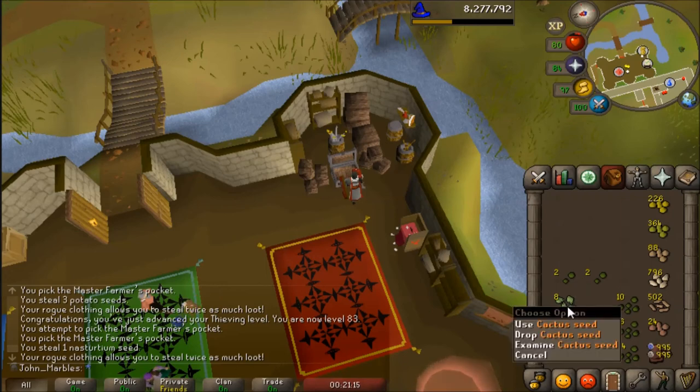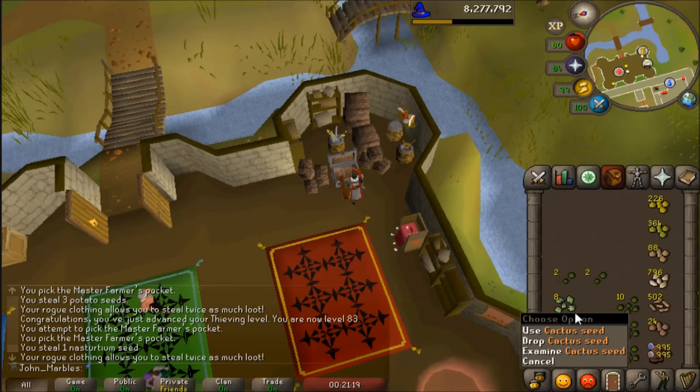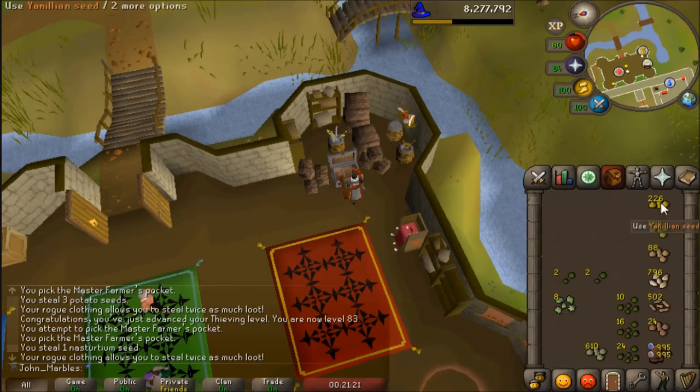With the cactus spine update, I wanted to snag a couple of seeds. But what do we got here — like 60 birdhouse runs worth. That's pretty solid.